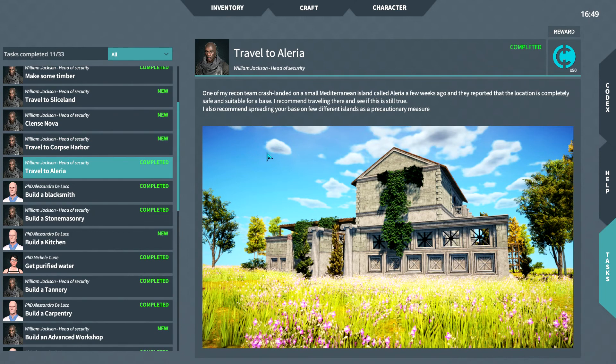So 'Travel to Elyria — one of my recon team crash landed on a small Mediterranean island called Elyria and they reported the location is completely safe and suitable for a base. I recommend traveling there and spreading your base on a few different islands as a precautionary measure.' And yeah, you can build on Elyria, Apache and Sliceland, or a little bit on some of the other islands too, even though they're not technically safe from the get-go. But if you want to build in a reasonably big space, those three are the ones you can kind of choose from.